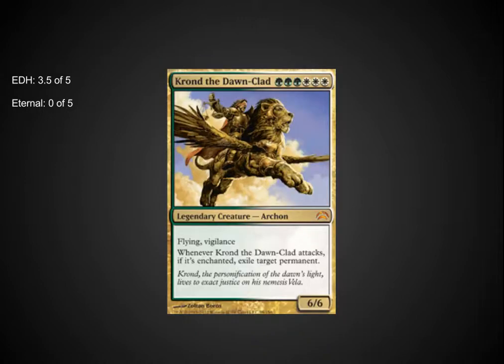Although this last card, Chordon the Dawnclad, is also well worth picking up the deck for — Flying, Vigilance, 6/6, and an ability that is so needed in EDH: the ability to exile permanents is incredible. All you have to do is enchant him, build an enchantment deck around him, and you'll be extremely happy with him as a commander. Not playable in Eternal given the casting cost, but great for EDH. I recommend picking him up as an EDH commander — I may even be building a deck around him to post here later.